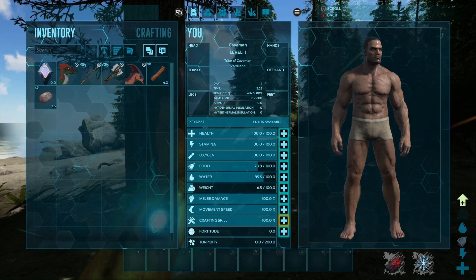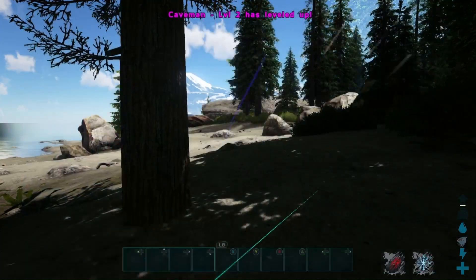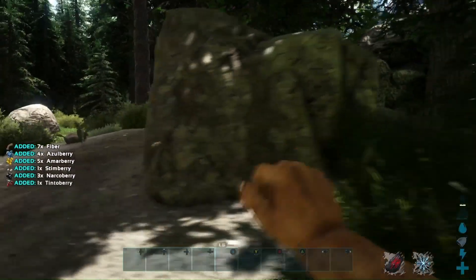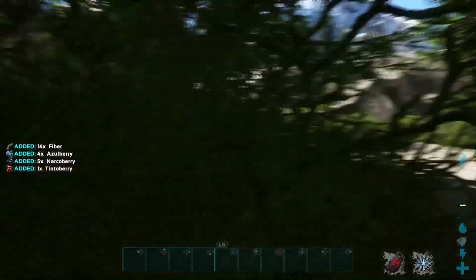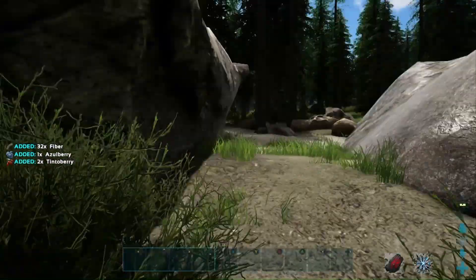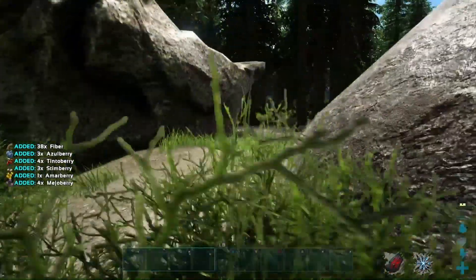We got a level up — let's put it into movement speed. We're gonna want to move fast in this ancient terrain. There's gonna be quite a bit of area to explore. I'm picking some berry bushes now — it appears we're getting some berries.